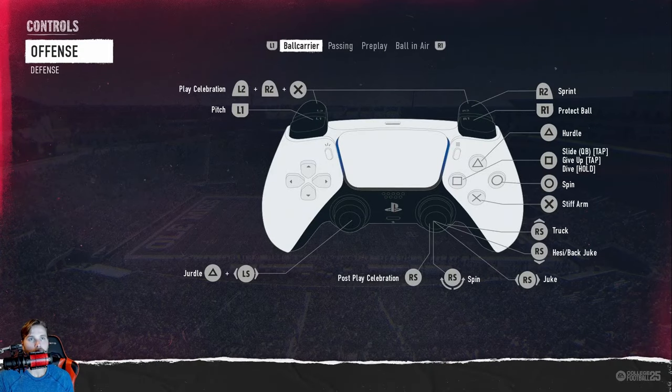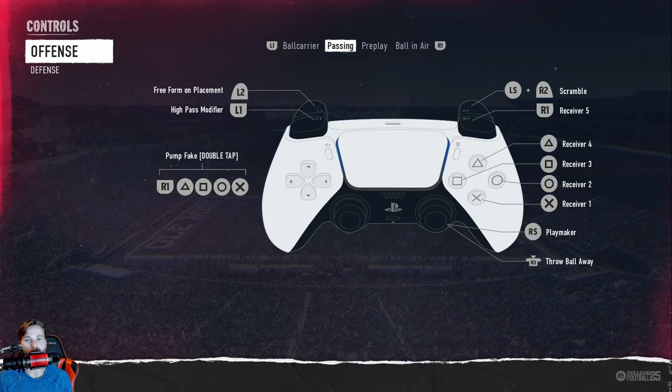Before I do any of the actual breakdown of the four pass mechanics, I want to talk about the controls. Obviously if you play this game you know all the receiver buttons — triangle, square, circle, X, or whatever you're on Xbox — but if you look in the top left it says free form on placement.